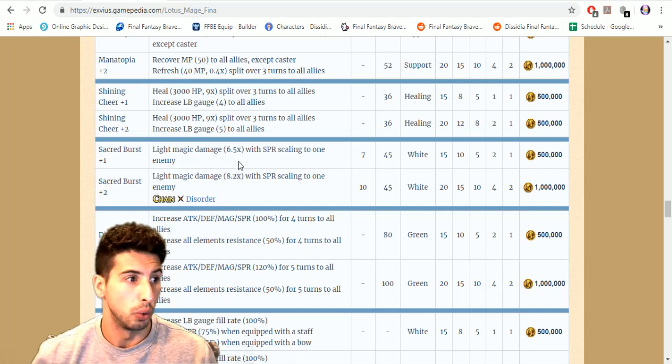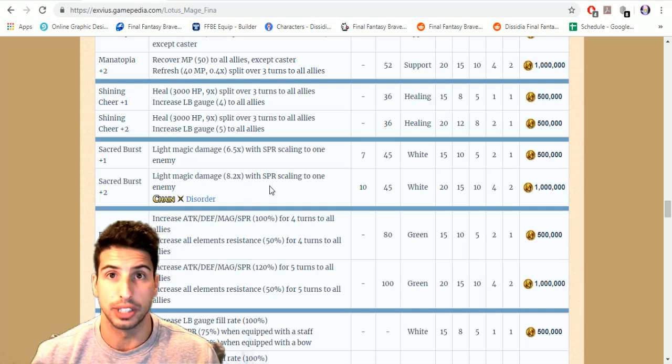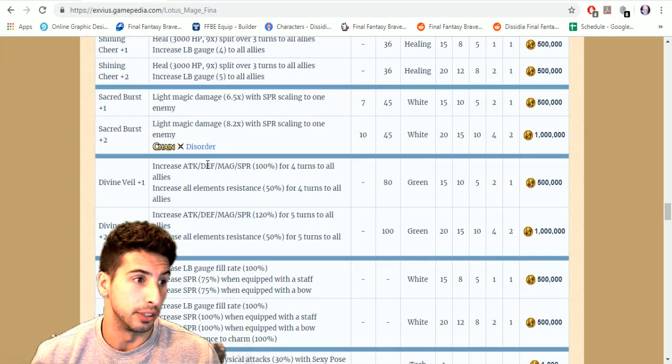Then she gets Sacred Burst — light magic damage with a 6.5 times multiplier with SPR scaling to one enemy. When you awaken it to plus two it changes and chains with Disorder, which is really nice if you want to do a little bit of extra damage with her.